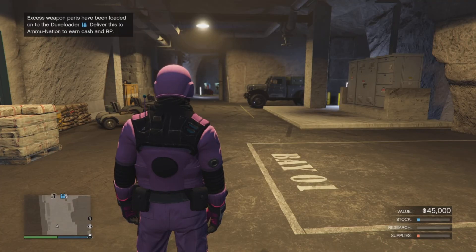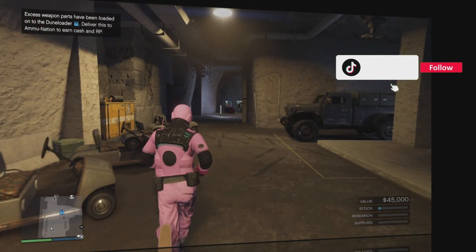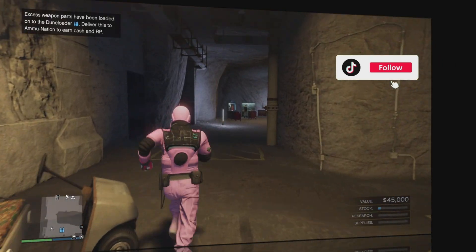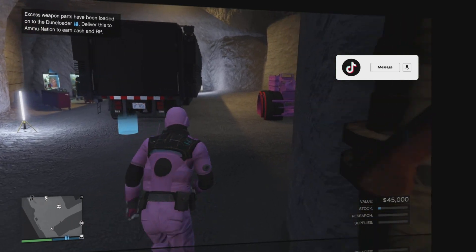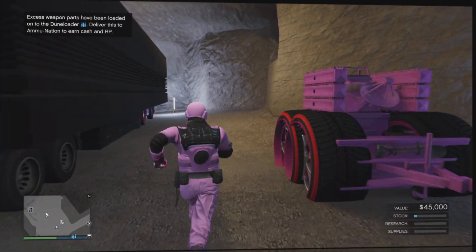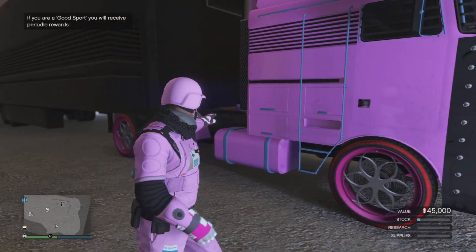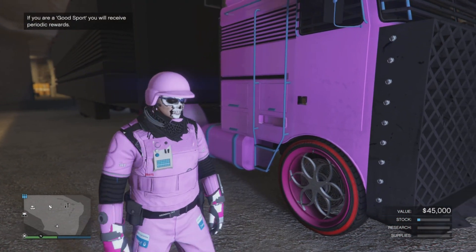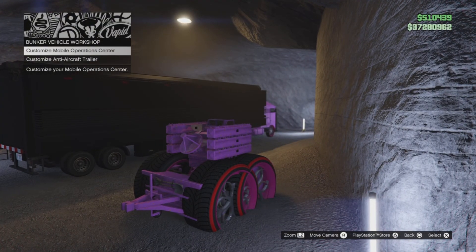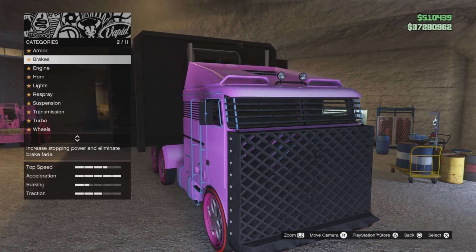Once you're back in the session, all the components from the AA trailer should have transferred over to your MOC. As you can see, the MOC looks a bit glitchy — that's a good sign. There we have it: all the components from the AA trailer are now on your MOC. Getting an AA trailer in the first place is another story — I'll be posting on how to do that.